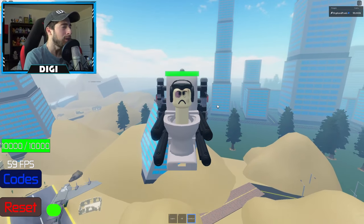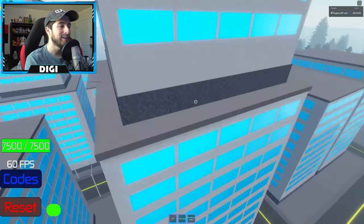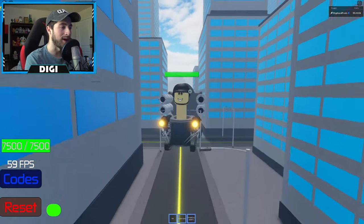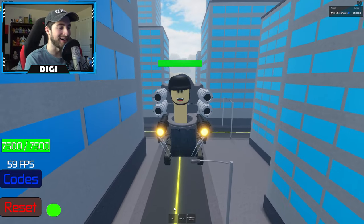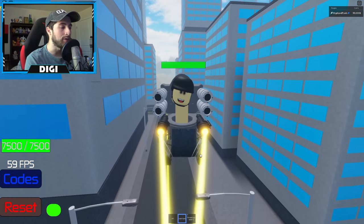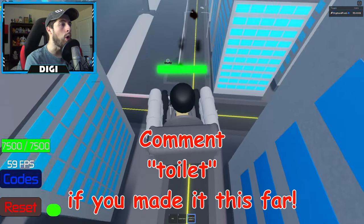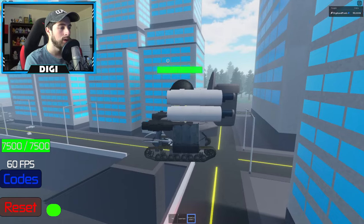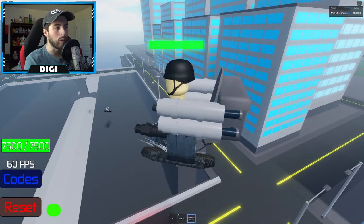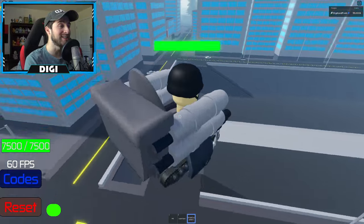The next one added is the Giant Laser Toilet for 10,000 coins. We've got a head butt, laser gun, and rocket launcher. Oh my god - did you see how many things came out of that? One, two, three, four, five, six shots! This thing is insane.